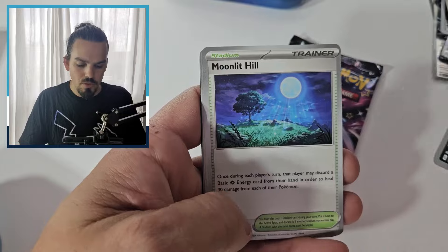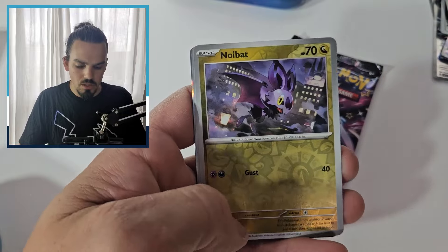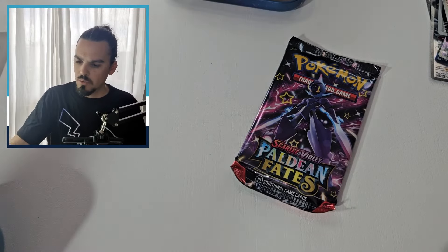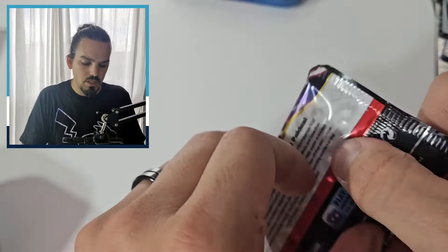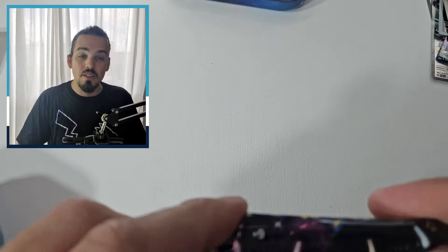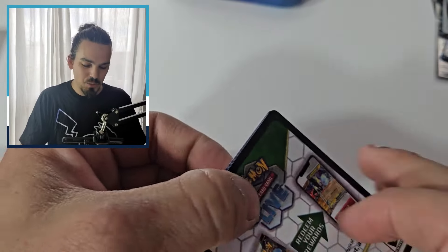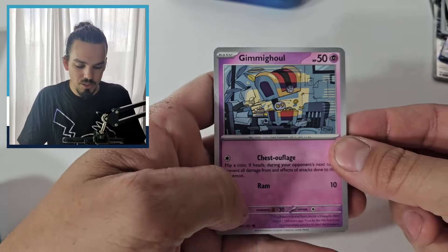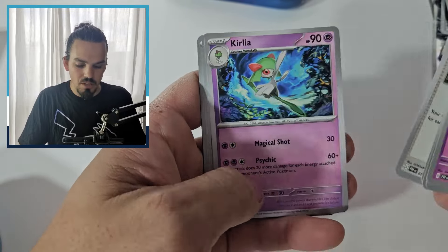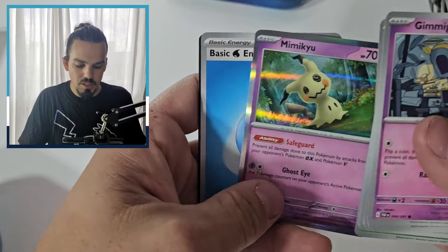Cloverpus, Varum, Moonlit Hill, Noibat, Rotom Heat. I think we're starting to get back towards the one-in-two hit rate rather than the one-in-one that we had at the start of this, which was really, really cool. But that's all good — I have still had a lot of fun opening these ones today.